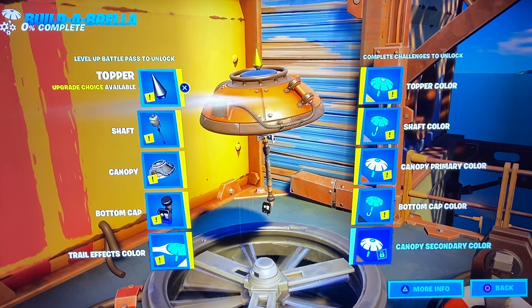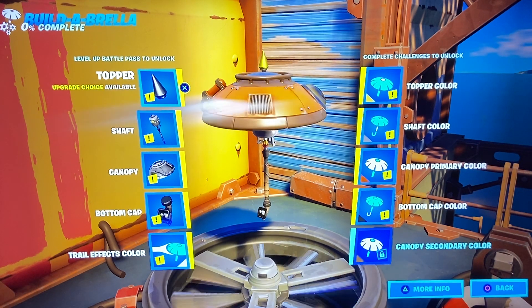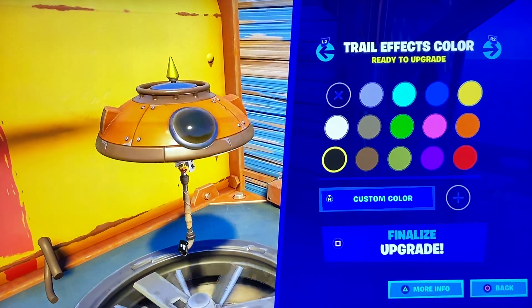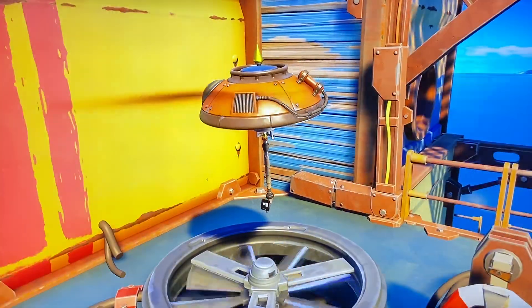I got something in my eye — my god. I'm actually gonna change the trail effects here. Boom. So it's Shadow. Let's get the body down, then we'll do the colors.